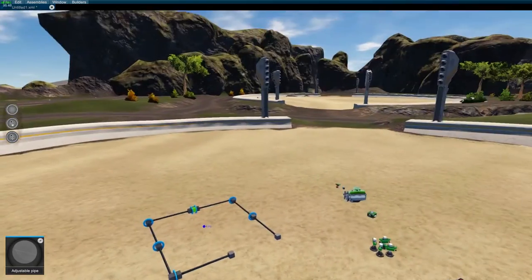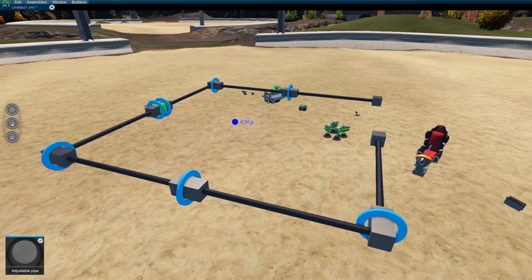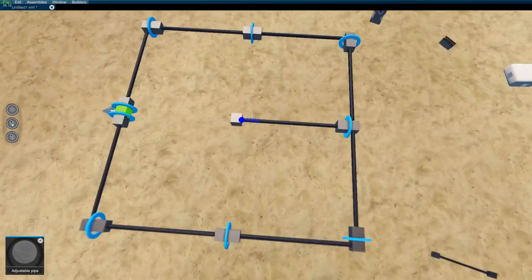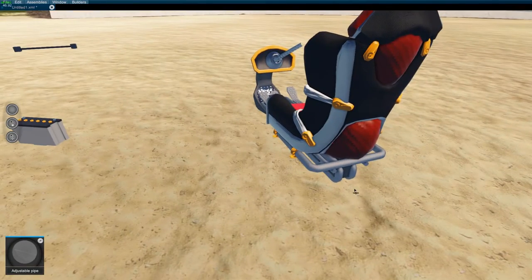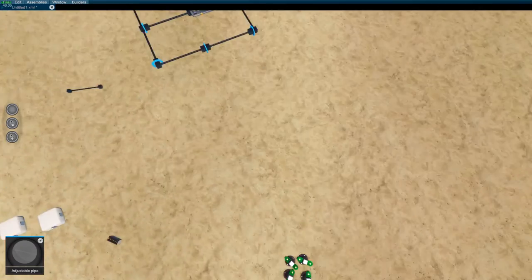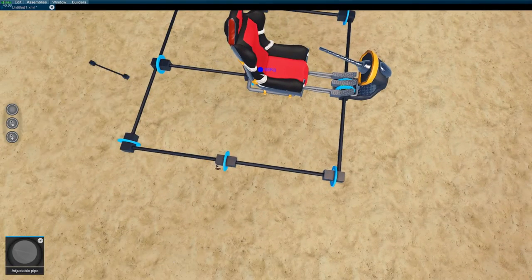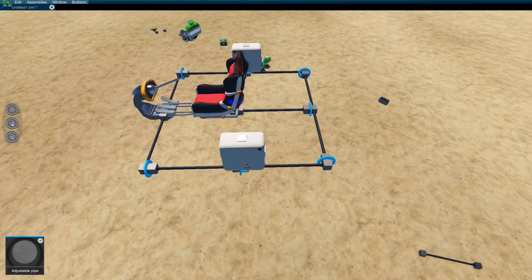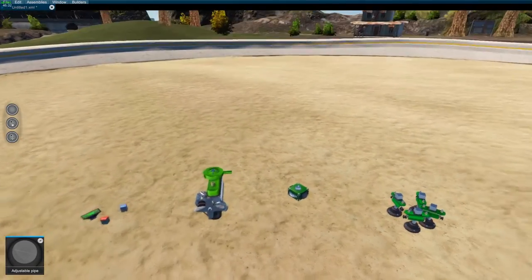I'm just going to throw together a simple frame — it's going to be a square with a seat in the middle and wheels on each corner. You click on the face that you want and come over to the spawn block to place components. I'll press left-shift and that will allow me to place multiples of the same pole. Feel free to speed up to the bits you want to know, or pause — I don't mind.